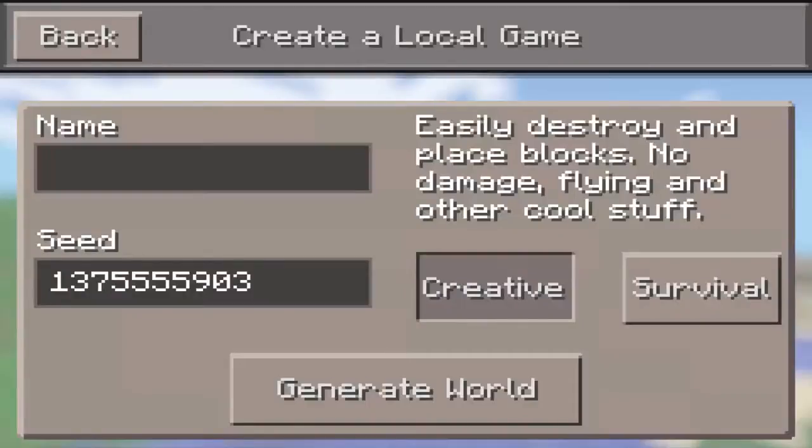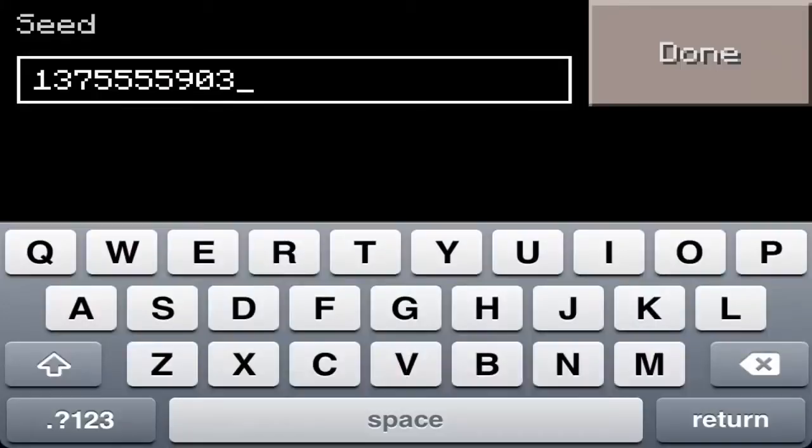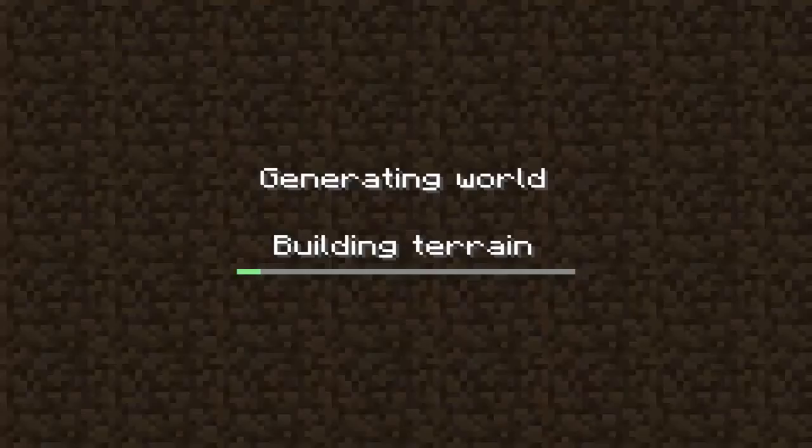Hey, what is going on guys? I'm Glowithic and we're back with some more Minecraft Pocket Edition. I got a seed for you guys. It's a Survival Island seed. The seed is 137555903. I know it's a number seed, but I generated a world without putting a seed in and it came up to be a Survival Island seed. Survival Island seed? I definitely need to show you guys this seed. It's actually a really nice and a really good Survival Island seed and you guys should definitely check it out.